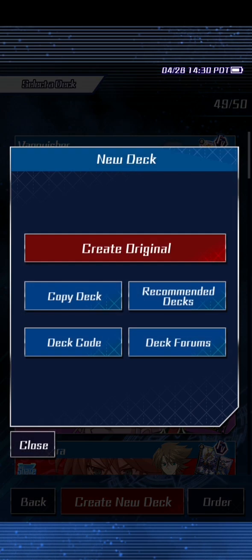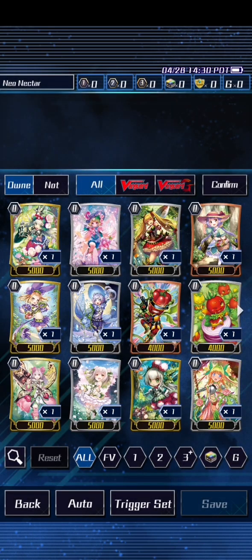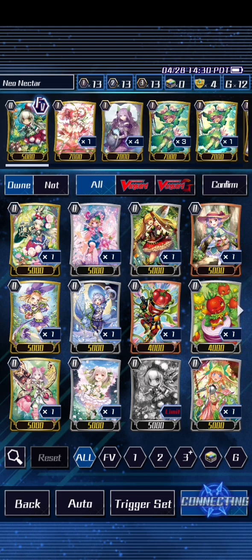To make space for something better. So what we're going to do is create an original deck — we're going to scroll down here to Neonectar, confirm, and I'm not even going to bother wasting time building the deck. I'm just going to click auto and we are just going to automatically build the deck and play with this.